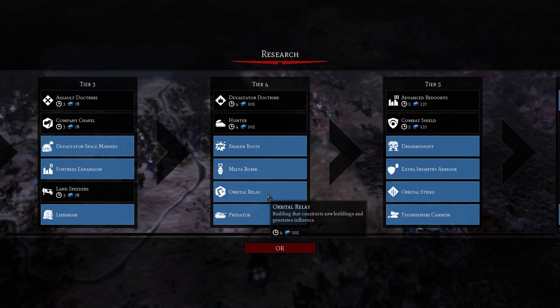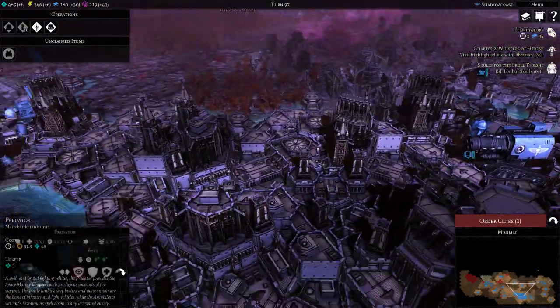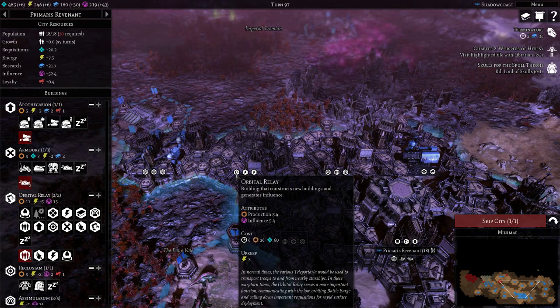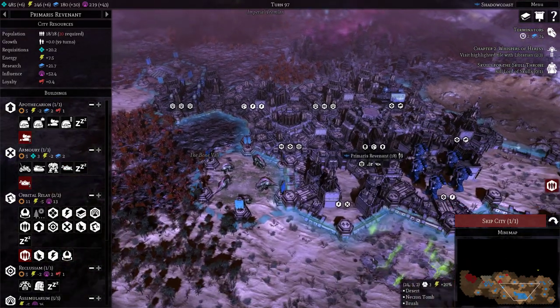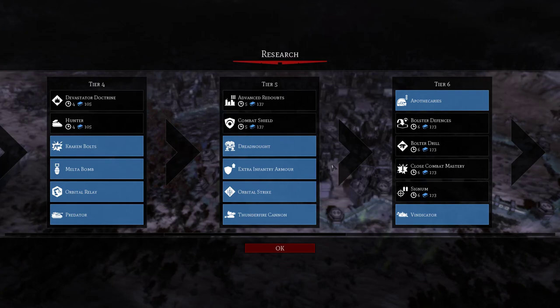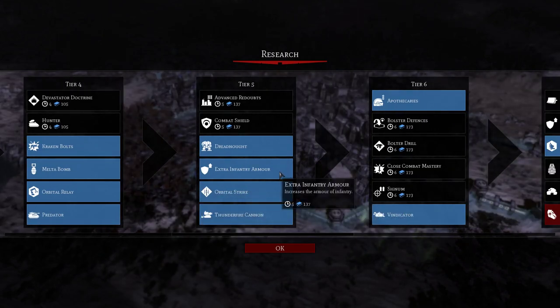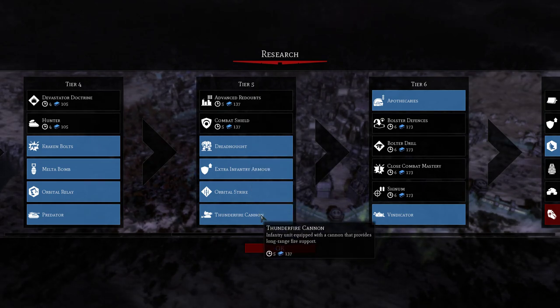If you're focused on quests, grab the Librarian fairly early to progress your quest chain. I also picked up Orbital Relay — I think it speeds up production of various things, but I'll have to verify that. Moving into Tier 5, I would recommend going with increased armor for infantry. I use a lot of Tactical and Devastator Marines so I want to keep them alive. Then get Dreadnought and Orbital Strike.